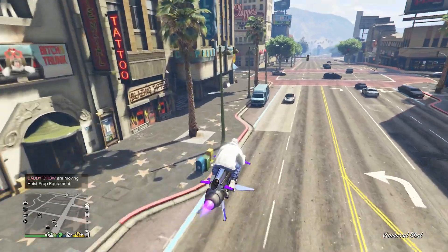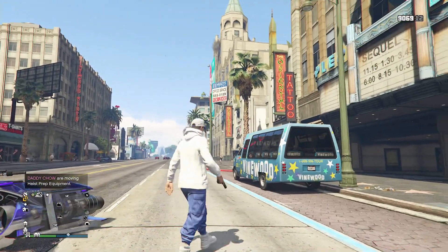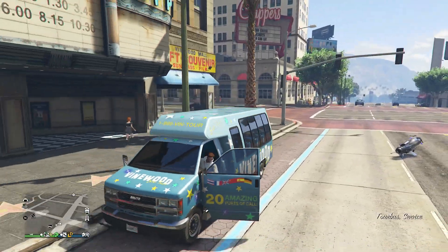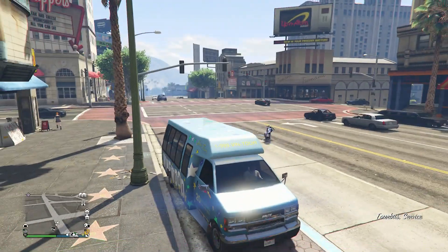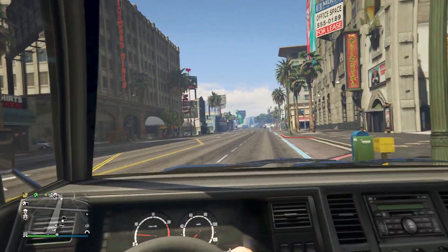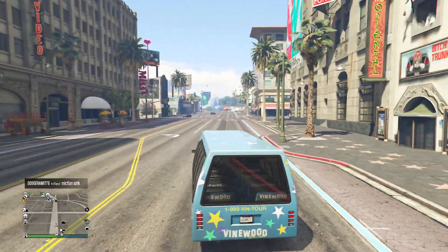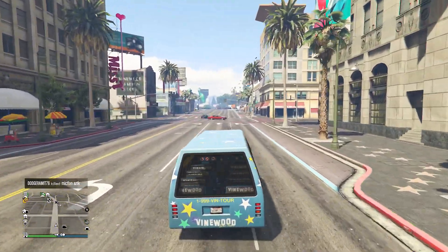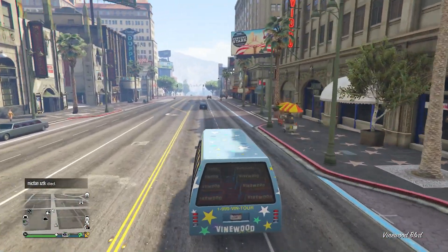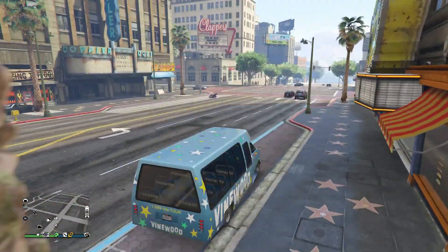Then we have the airport shuttle, which is another pretty slow vehicle but it can hold up to eight passengers. Those airport shuttle buses are easy to spawn — they appear in the small parking lots right next to the terminals. There's also a second version, kind of like a celebrity tourist bus, that spawns on Vinewood Boulevard, the famous street with stars on the sidewalks. That one has an open roof in the back — it's a unique looking vehicle, but unfortunately very very slow.